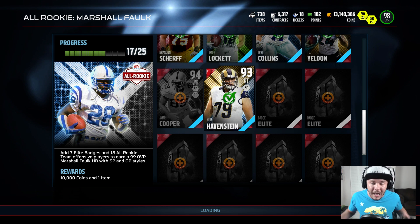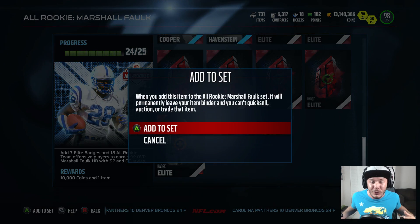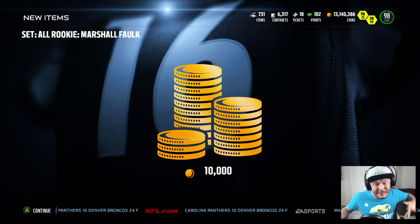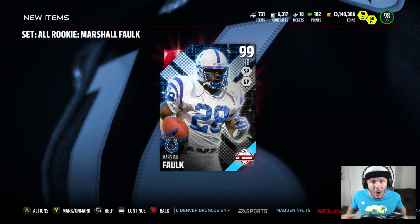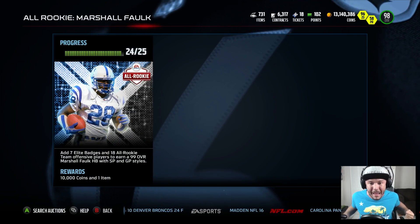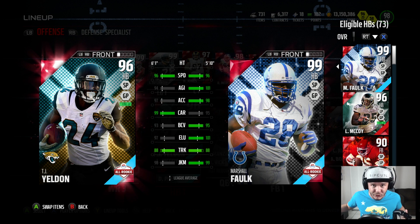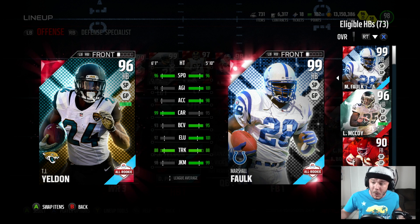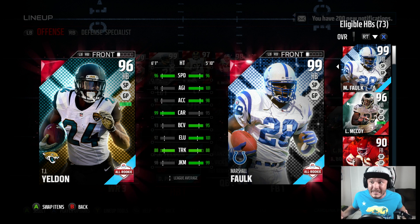It's also going to take seven elite badges and we'll have a Marshall Falk. I appreciate all the suggestions for the Toke Squad in yesterday's video — you guys were tweeting me on Twitter letting me know to keep this guy for this reason or that reason. As you guys can see, we've got a brand new 99 overall running back. I tell you guys all the time: if the running back cannot catch, I cannot use him. I throw to my running back way too much for him not to be able to come up with the catch, and that's why all three of these running backs are probably the best catching running backs in the game besides Marcus Allen.